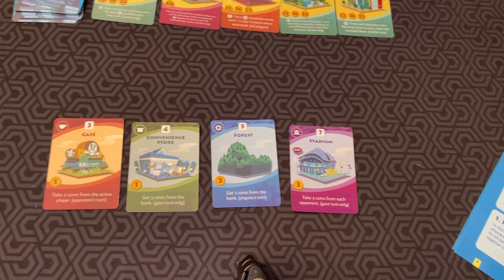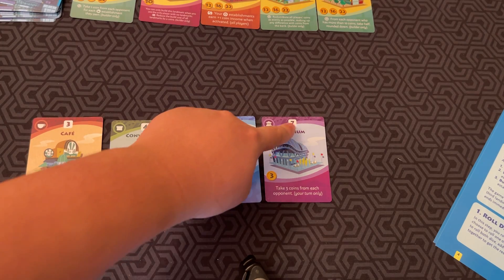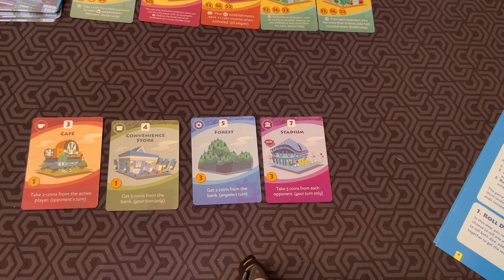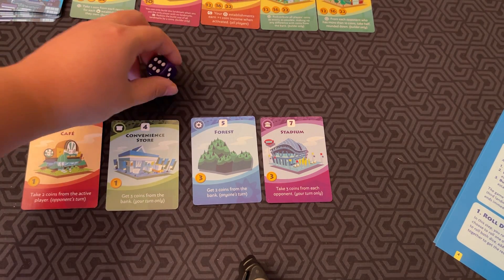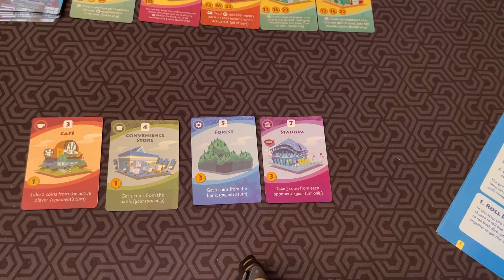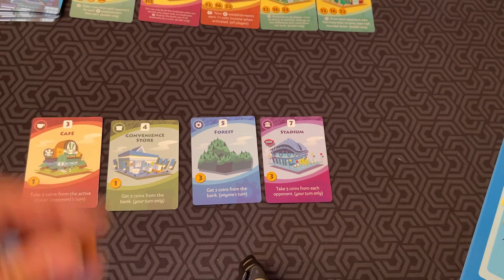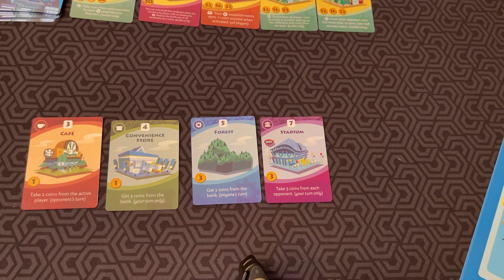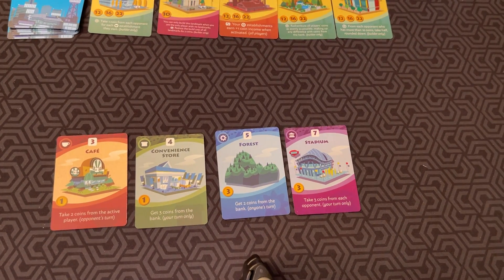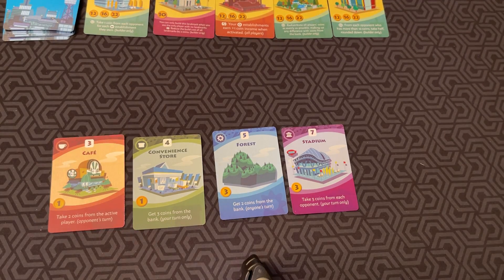Purple cards also activate on your turn only, and they usually have special effects. In this case, the stadium — if I roll a 7 on my turn, I take 3 coins from every opponent. Regardless of what I roll, after everyone checks their buildings to see if they activate, the active player can build. Here's an important rule: if you have no coins when this step begins, you get 1 coin automatically. So you'll always have at least 1 coin to build with.